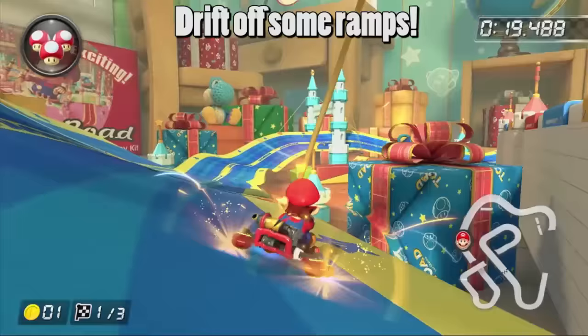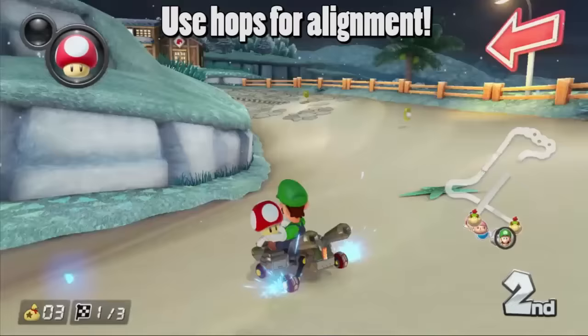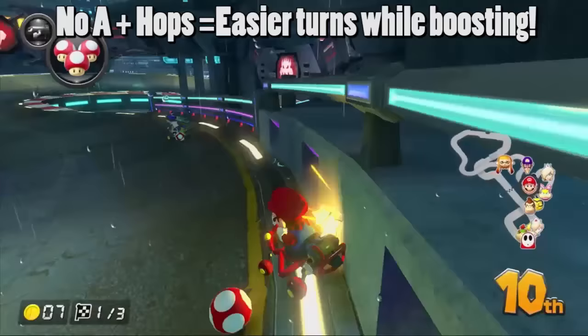Brake drifting while airborne actually does slow you down. For mushroom boosts, hopping can help you align yourself with the road, even while on turns. Here's an example on Animal Crossing — the turn is very sharp, so I do a few hops before I use the mushroom boost, so that way I'm aligned with the finish line. If you combine letting go of the A button with hopping, then you can make turns much more easily while mushroom boosting.